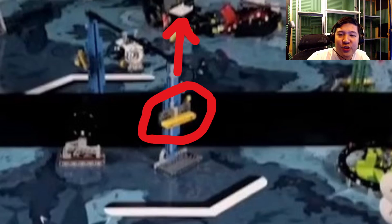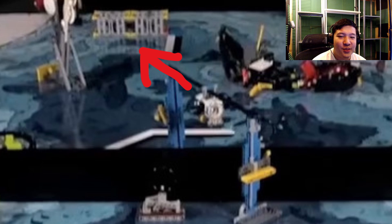For the shared task, it looks like we're supposed to lift our side of whatever this structure is in the middle to slide the submersible down to the other side, and I suspect whoever gets there first to do this scores points.